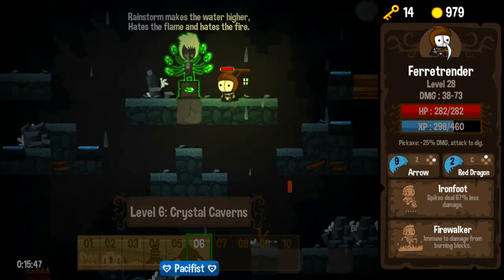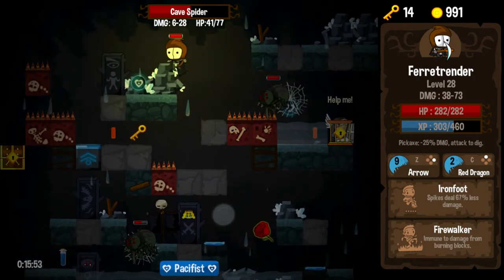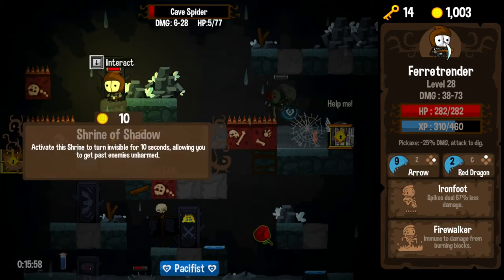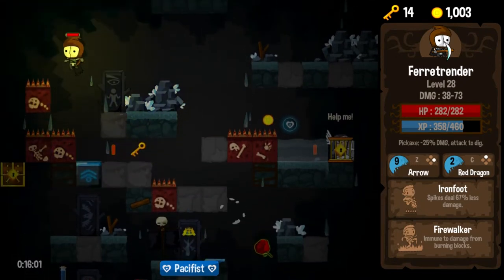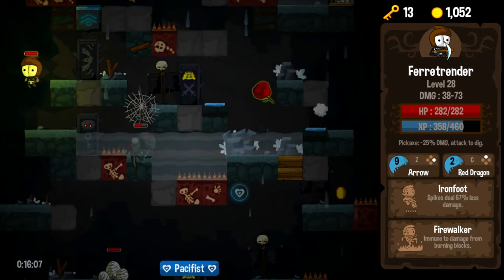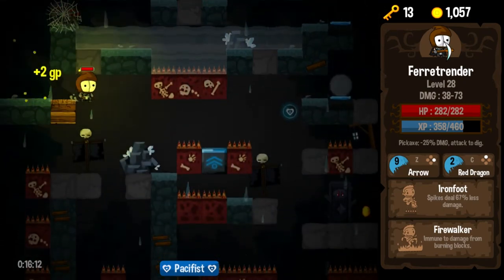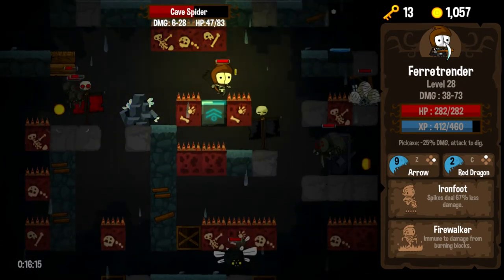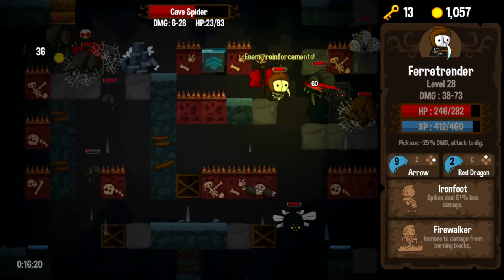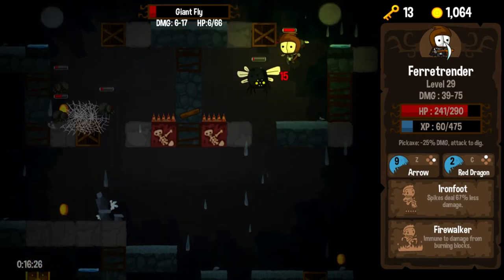Rainstorm makes the water higher — hates the flames, hates the fire. So Firewalker so far hasn't actually been doing anything for us. But quite frankly, Ironfoot and Firewalker are skills that I will take and never use and still be satisfied. Because I know that if that situation had arisen — if I had ended up on a fire level — that would have been huge to have Firewalker. So I'm satisfied with having Firewalker, and I'm not going to lament the fact that I have not yet bumped into a fire level. Because that would just be crazy.